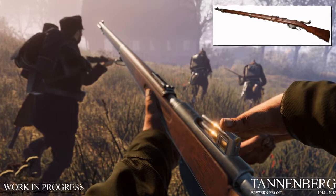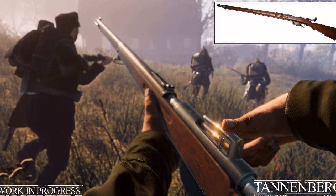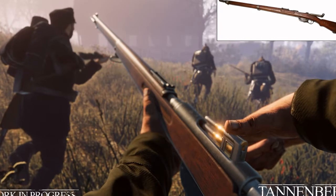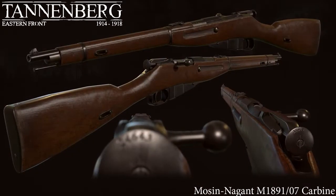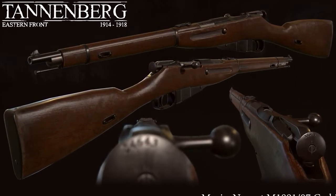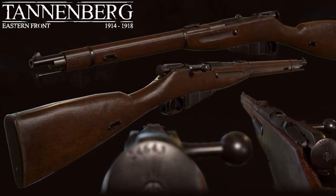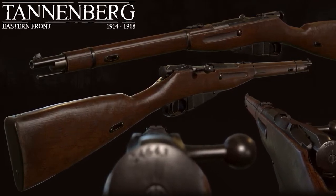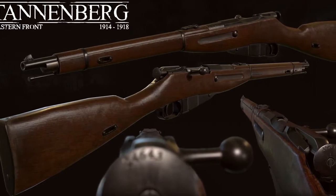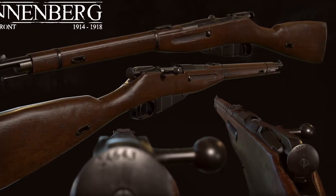Onto some weapons now. The Steyr Mannlicher M96 rifle and the Mosin Nagant M91 Carbine have both been shown off by the developers — respectively for the Austro-Hungarian troops and the Russian army. The Carbine Mosin was developed as an aiding weapon for machine gun crews and could be easily transported compared to the long rifle version, but they chambered the same calibre of bullets, so ammunition could be shared between the long rifle and the carbine. I would be surprised if the original M91 Mosin wasn't in the game as well, but maybe the developers will feel the carbine is enough.